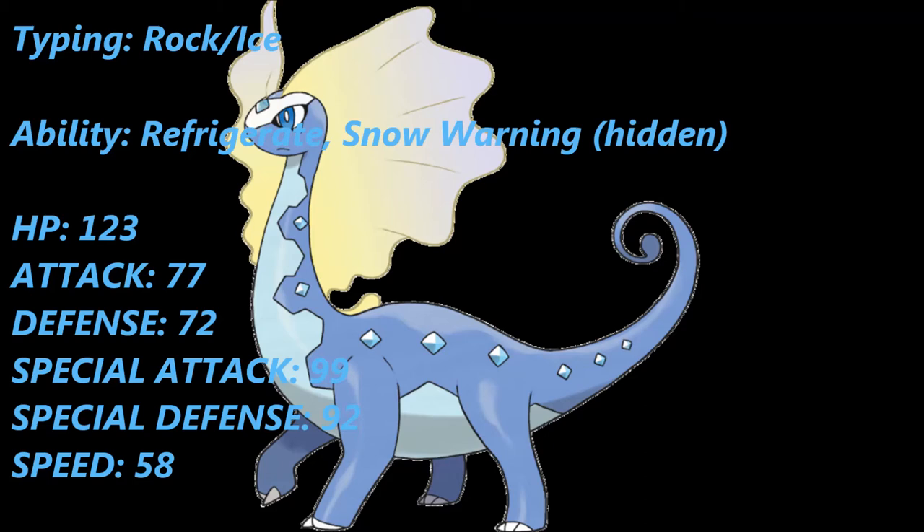Looking at Aurorus's stats, its biggest stat is 123 HP — ridiculously high. Paired with base 72 Defense and base 92 Special Defense, this guy can take hits very well, especially on the special side. Offensively, Attack is base 77 and Special Attack is base 99, so Special Attack is more superior, but the physical Attack of 77 is usable. As for Speed, it's base 58, which isn't fast, but Aurorus is fortunate enough to learn Rock Polish, which can double its speed, essentially outpacing a considerable amount of the metagame after one boost.